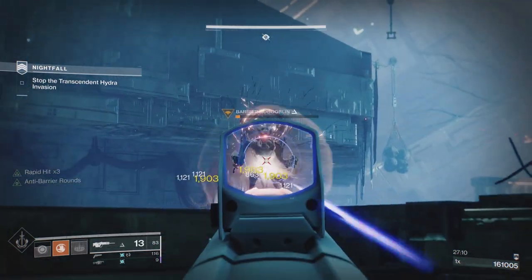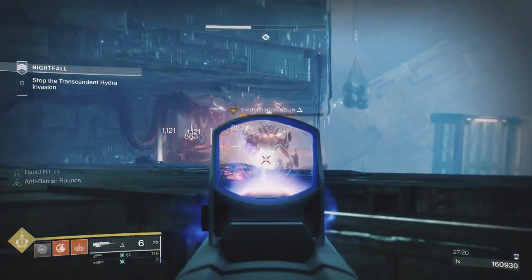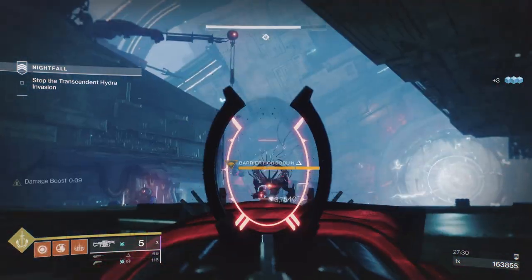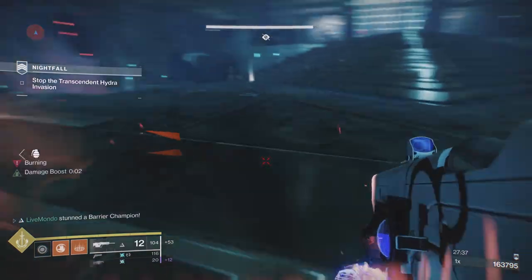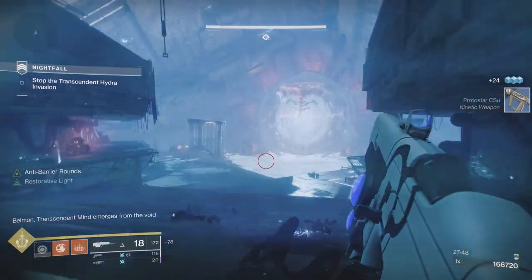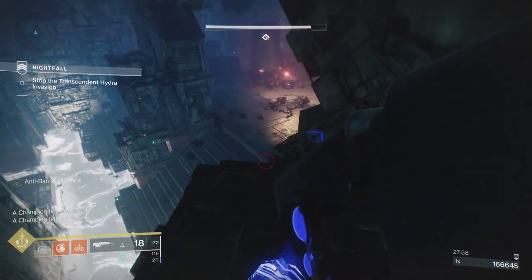Now we want his barrier back up. I moved away there because this other one decided to come up and have a look. Don't really want to use another Anarchy. Luckily we got that reload. I dropped heavy, so now I am going to use a heavy. Wherever you feel like you've placed the Anarchy shot, try not to shoot that area on the add — try and shoot a different area. What's going to happen now is we are roughly about halfway through this fight.